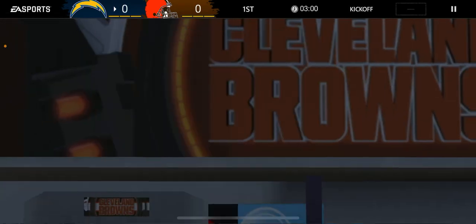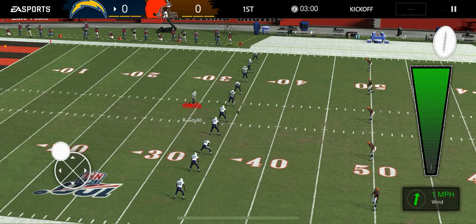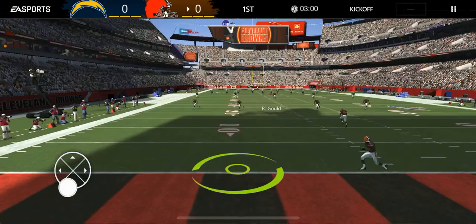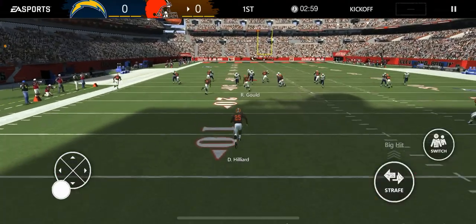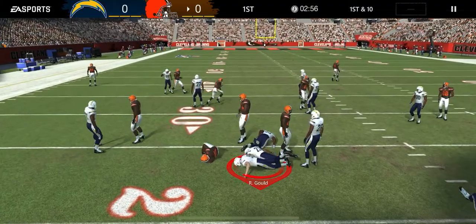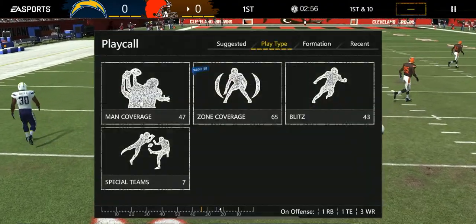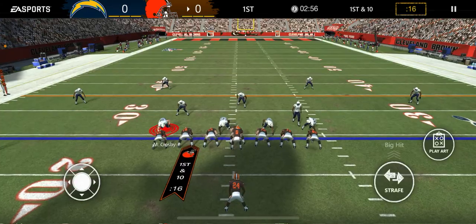So we're about to face the Cleveland Browns and they're going to get the ball first. Here we go, kicking off from First Energy Stadium here in Cleveland. The Browns get the ball — get to them! There you go. We got them down right at the 25-yard line, and that's where they're going to start.